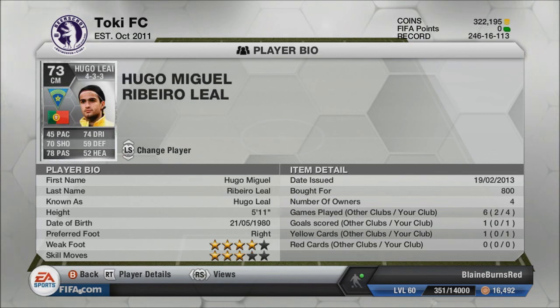At the left center mid position of the three center mids, I have Hugo Lial. Obviously a very slow player, but I bought him for his passing, shooting, and dribbling — kind of just to hold up the ball. And he has decent free kicks too, but his free kick accuracy is like 50. He has good shot power and good curve.